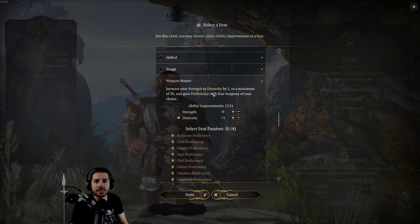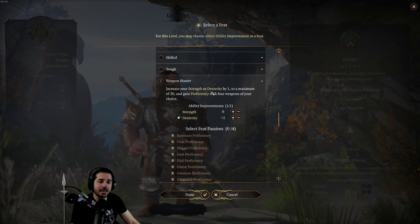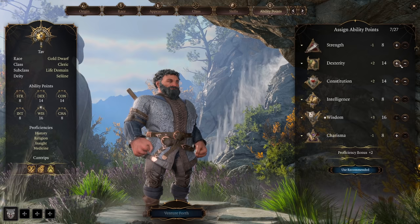The only class I can really see it benefiting in Early Access is the cleric. Clerics use wisdom as their primary ability score, and then you also want constitution and dexterity. If you want good melee damage, you run into the issue of how much to invest in strength, since strength takes away from constitution, dexterity, and wisdom.